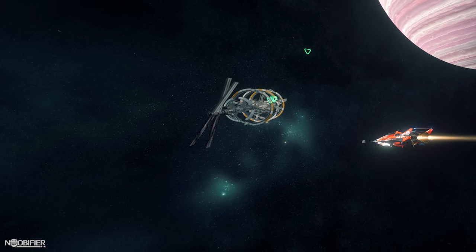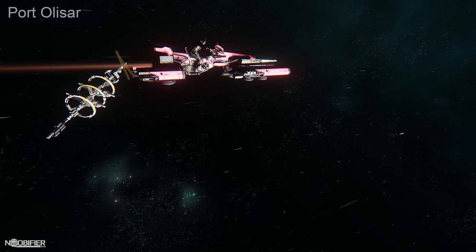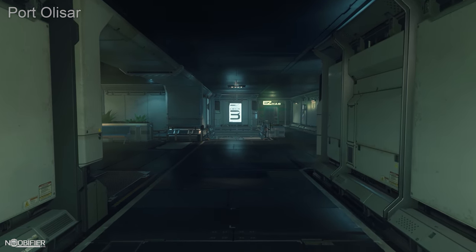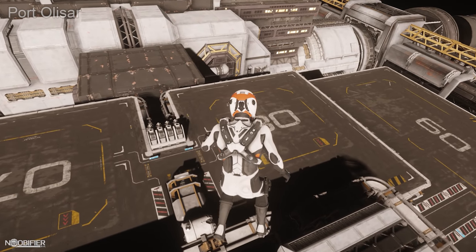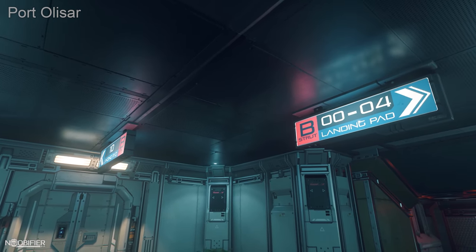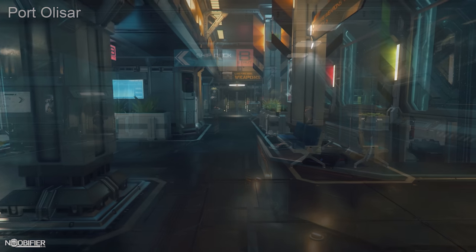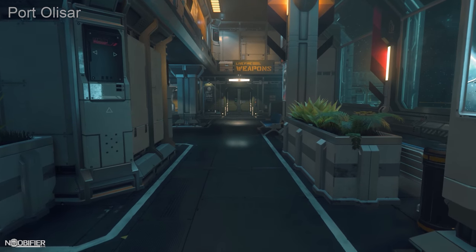We'll start our tour at Port Olisar, currently located by the gas giant Crusader. Port Olisar is a spartan and functional location — it originally struck me as one of the largest objects I'd ever seen in a video game. It's broken down into four ring-shaped quadrants with various sized landing pads. You can clearly see which quadrant you're in with a letter from A to D, a pad number, and color-coded interior and exterior signs to guide you to the correct door and corresponding pad. The airport-like look and feel is totally well suited to this location.